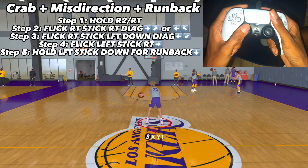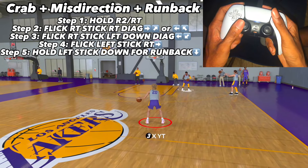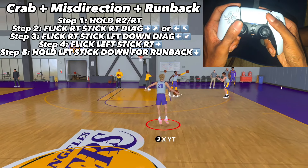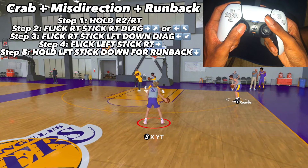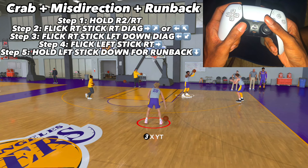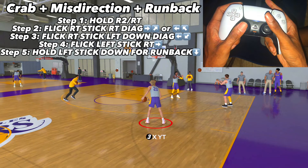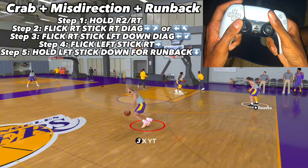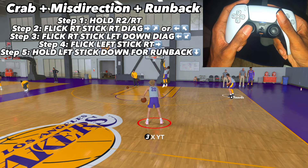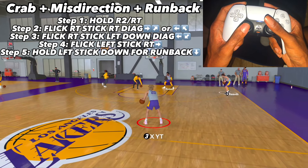Another combo I do a lot: hit a crab dribble, then a misdirection, then run back. Hold R2, flick your right stick up-right diagonal for the crab. Then flick your right stick to the left and left stick to the right for the misdirection behind the back. After that, keep holding R2 and hold your left stick down to run back — and that's the full move.